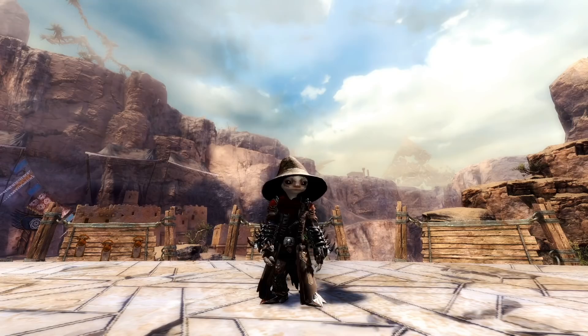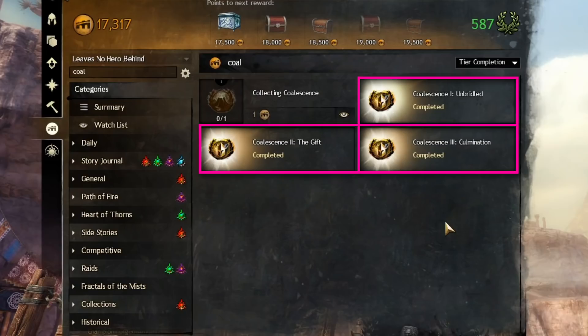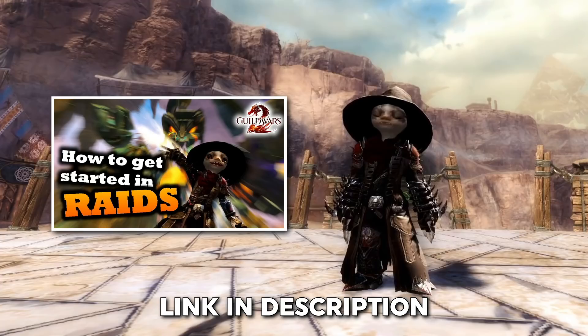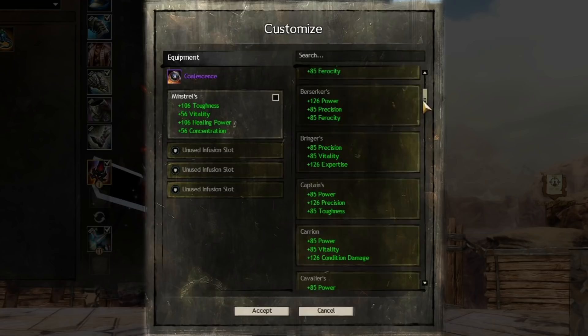Hello everyone, Muckluck Douglas Bartholomew, Original Esquire IV here, and this is a guide on how to get the legendary ring Coalescence in Guild Wars 2. Coalescence comes from a collection of raid achievements and a Mystic Forge recipe, so you will need access to Path of Fire to access the required raids and nine other people to clear raids with. If you are interested in getting started on raiding for the first time ever, we've got a guide for that over here — link will be in the description.